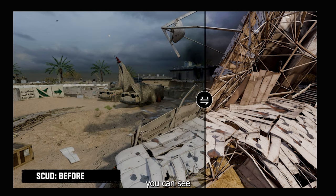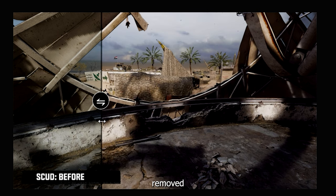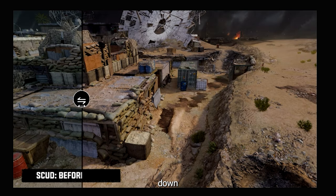On Scud, with the satellite section, they've added some extra protection to reduce bullet penetration. While in the main satellite area, they've removed some of the protection so that it should be easier to get people off who are abusing the head glitch.